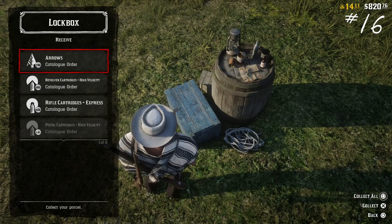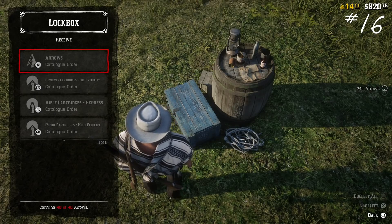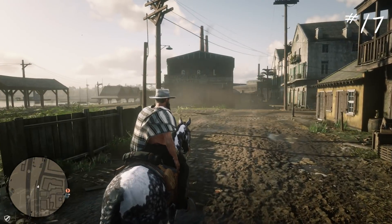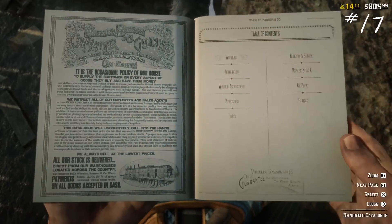Number sixteen: your camp actually has an ammo and supplies chest where you can store items that you've purchased via the catalog. Number seventeen: the catalog is accessible even when you're not playing, via the companion app or via the website.